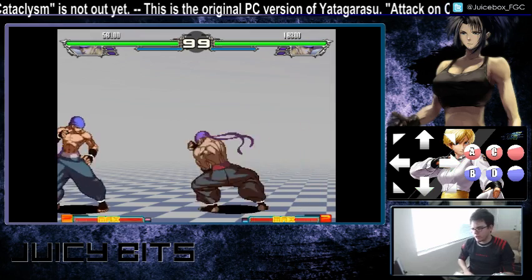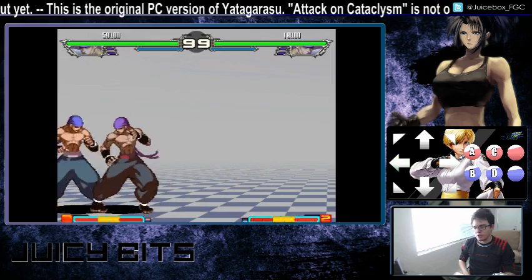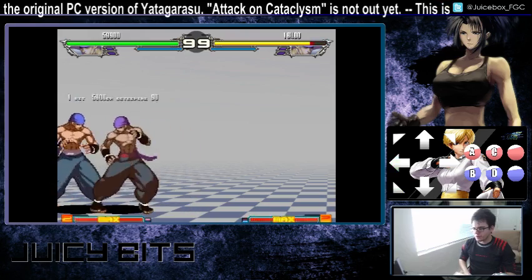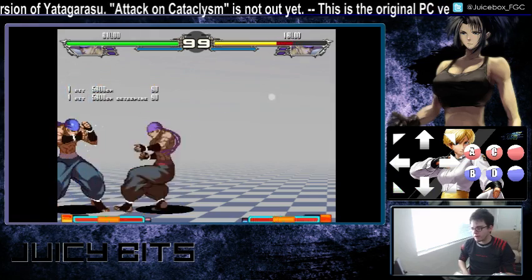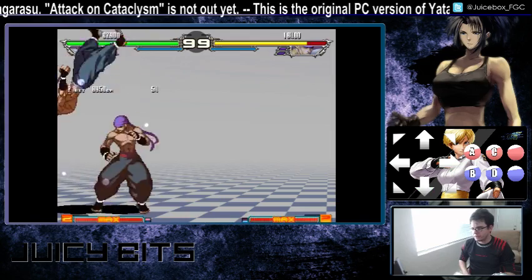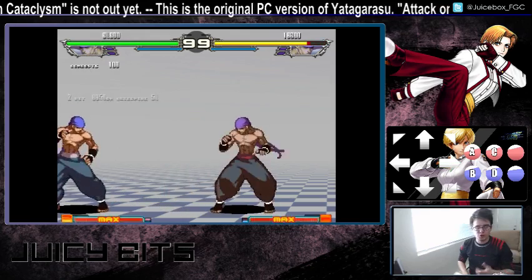If you press quarter circle back punch and then press hard punch, he does the shoulder charge but this will launch. One thing that's very important to note: if you tried close fierce into the hard shoulder with the dragon punch motion, that won't combo because the shoulder has too much startup. However, you can press quarter circle back hard punch and then use the hard punch follow-up on this special and you will get the launch, and that's how you can create some combos.